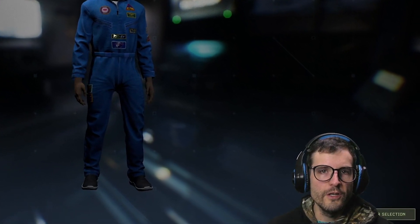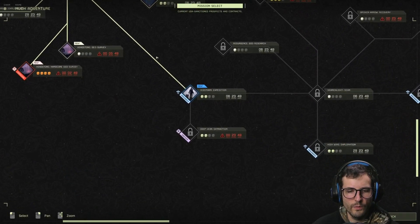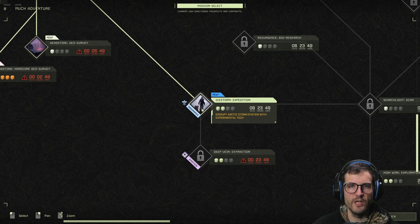This game has started to turn into a little bit of a series. I didn't think it was going to be a series at the start. Episode one is kind of a review — go check that out — and episode two is another playthrough. But now we are all the way down here to the ice storm mission: disrupt arctic storm system with experimental tech. Let's get into it.